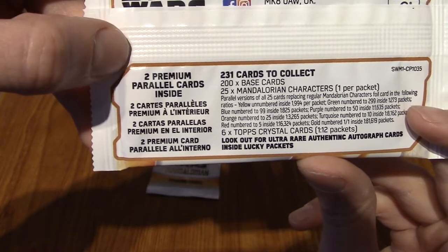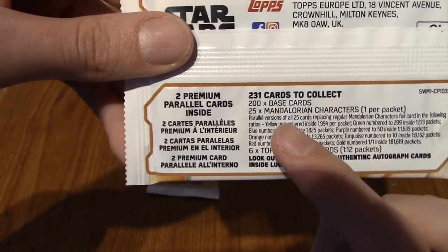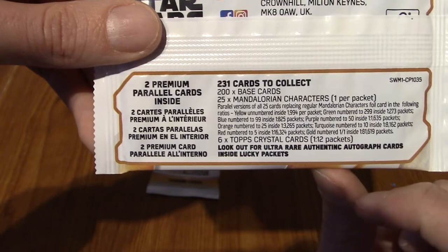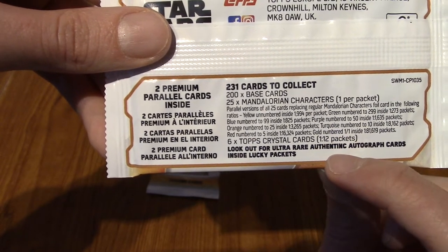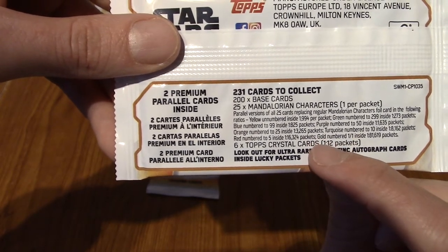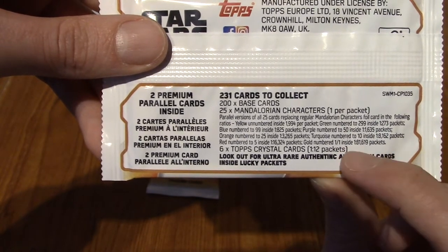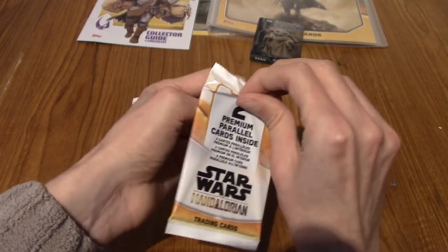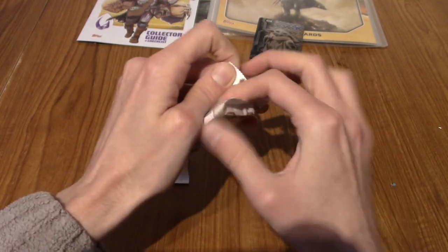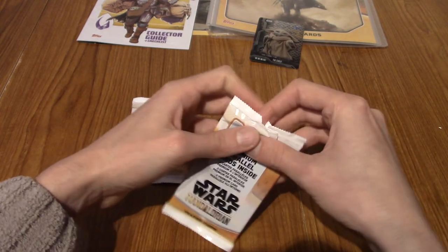I had a look at the back of the pack. It turns out you always get a parallel in the last slot, with different coloured borders and they're numbered. Crystal cards are one in twelve packs - so we actually did pretty decent pulling one out of nine regular packs. That gives you the odds for every type of pull. The gold one is insane - that's a lot of packs. I'll look into that yellow-bordered card I pulled earlier to work out exactly what rarity it was.